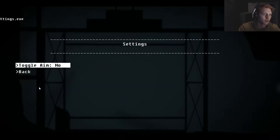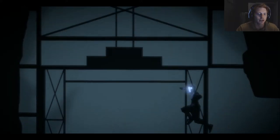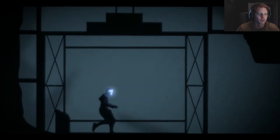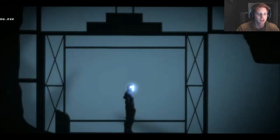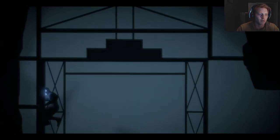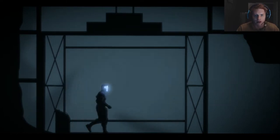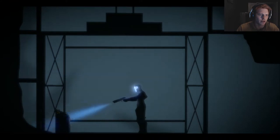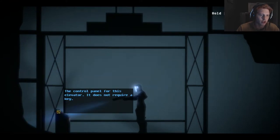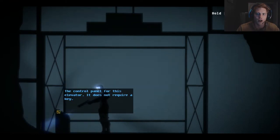Come on, why do I have to do it like that? Toggle aim — okay. I was going to try to lower the sensitivity a little bit. Oh my god, I keep getting this goddamn update — always comes like five minutes after I've been playing. Control panel for this elevator — it does not require a key. Use it, my friend. Hold left shift to interact.